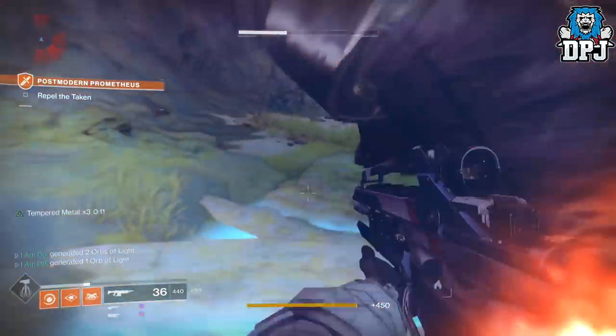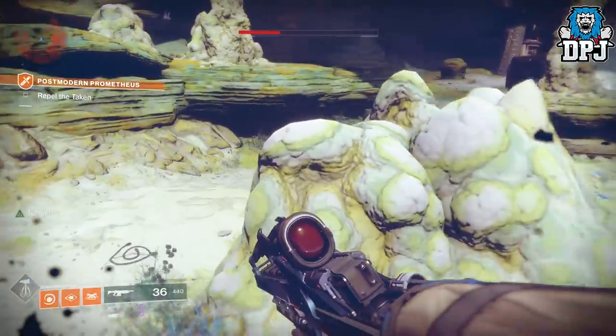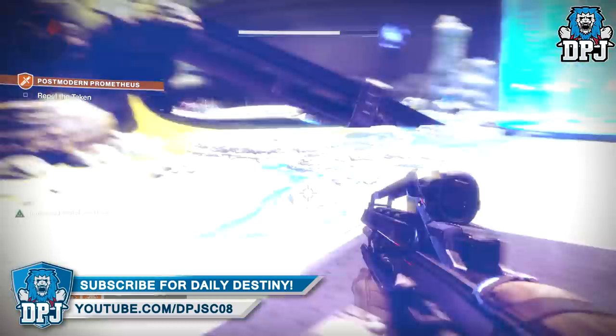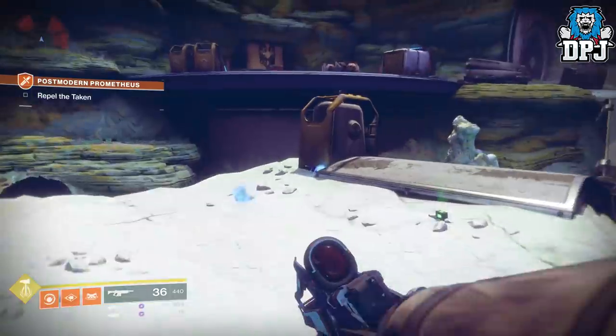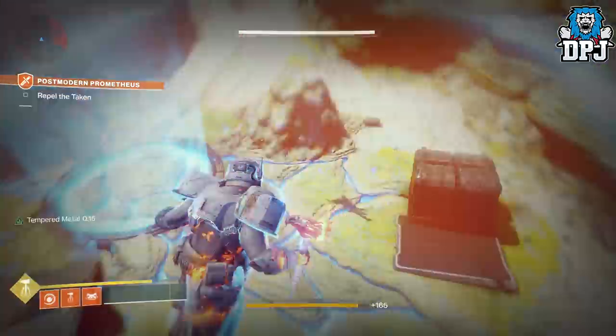It is as simple as that. This spot is literally the best for super kills, incredible for generating elemental orbs, heavy weapon kills, and so much more. Use it to its fullest and it will really help you out. Even if the titan solar super kills are glitched out and a lot of the progress doesn't count, this is still the fastest spot for getting it done.